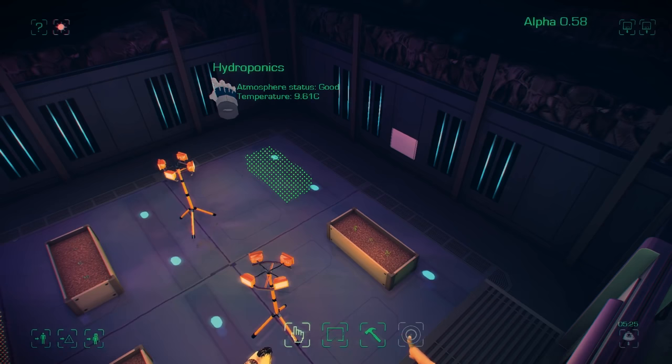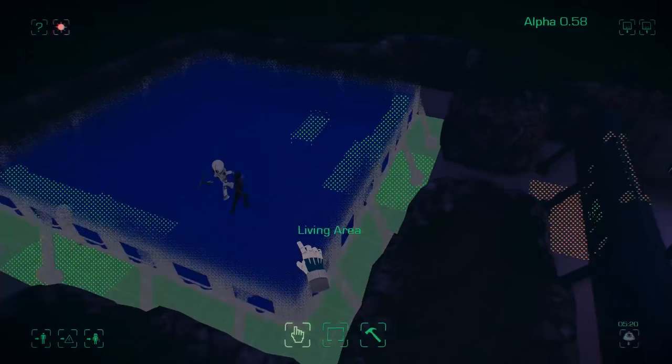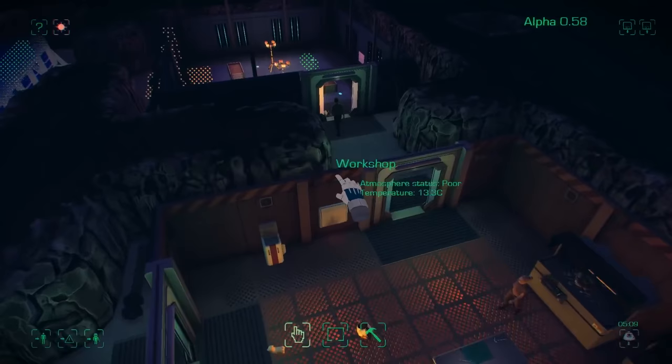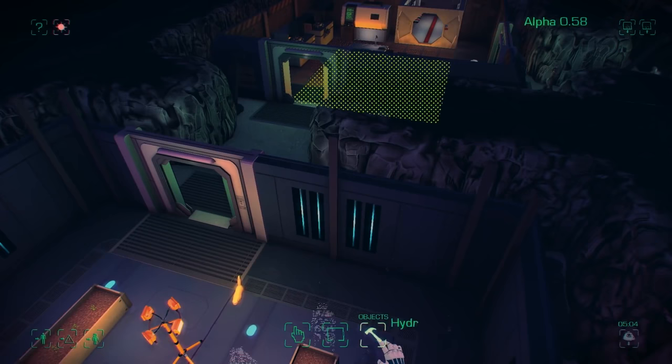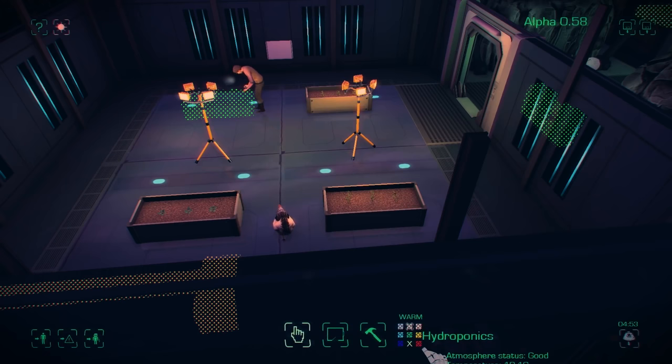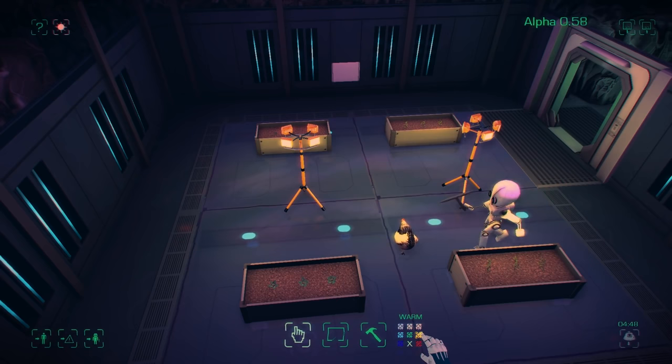We can turn that heater back on when we've got more power set up. I'm going to delete this bit of rock and place an air vent system to push air out of the hydroponics bay and pump it through the base, because the hydroponics generates a small amount of atmosphere from the plants.